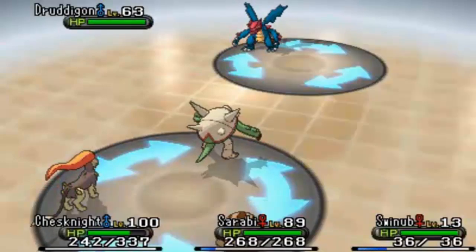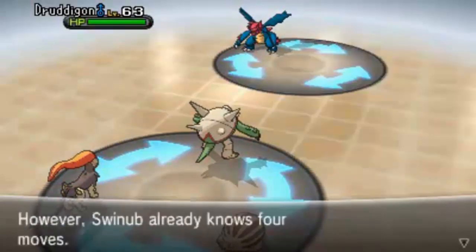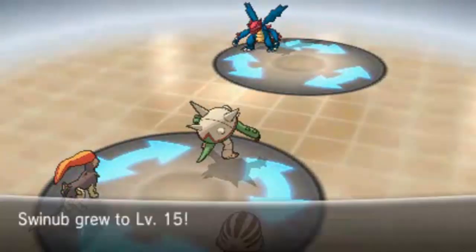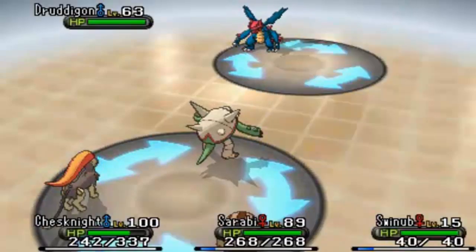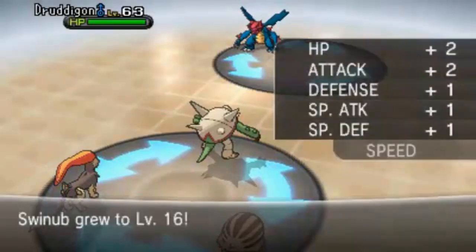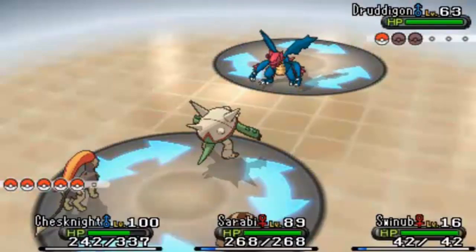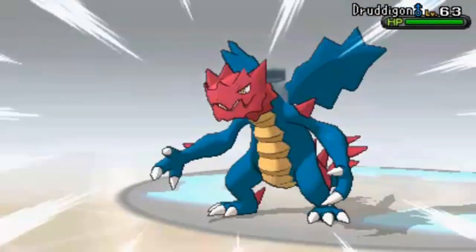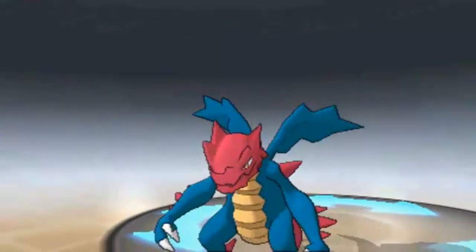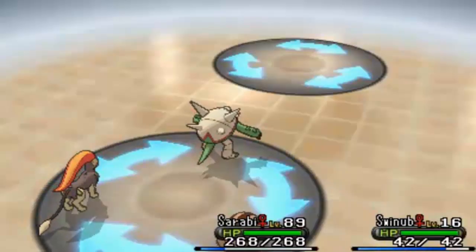Level 13, level 14 — you can see it works really well. Defeating two Pokemon has gotten us up 14 levels already. Obviously for some Pokemon it'll take longer depending on their experience curve, but Swinub is growing so many levels. We still have to take out the Dragalge too, so we go for Hammer Arm — that should KO it. It's really just smashing everything with a Pokemon that can sweep.